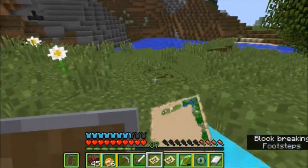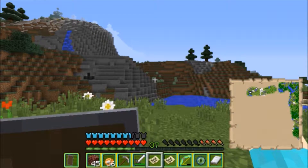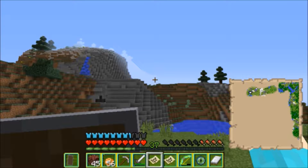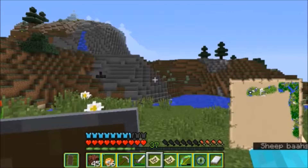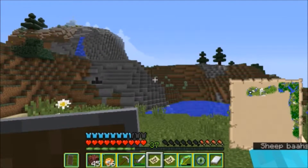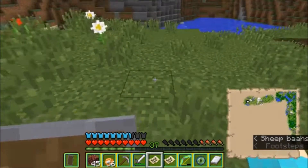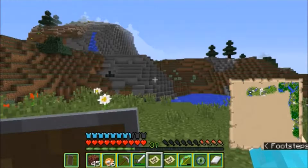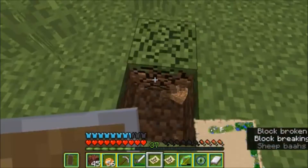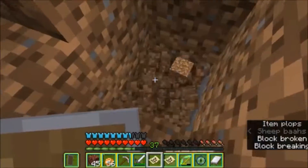Here are my options: should I do the normal thing that other players do and use eyes of ender to locate the exact location then dig straight down, or should I be fancy? Now that the eyes are going backwards and the stronghold is behind me somewhere, I could dig down to where I think the stronghold would be - like maybe 50 blocks below ground - and then dig straight until I run into it. I'm going to do my own thing and dig down a fair amount, then dig straight and hopefully run into the portal.